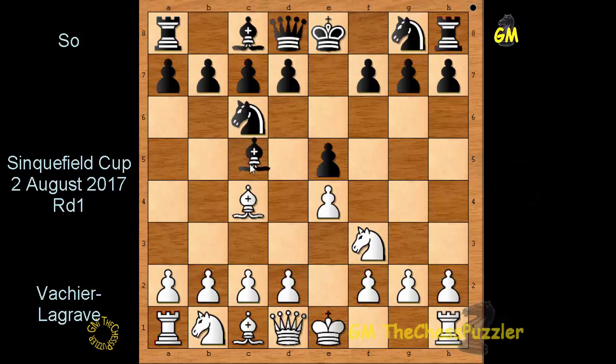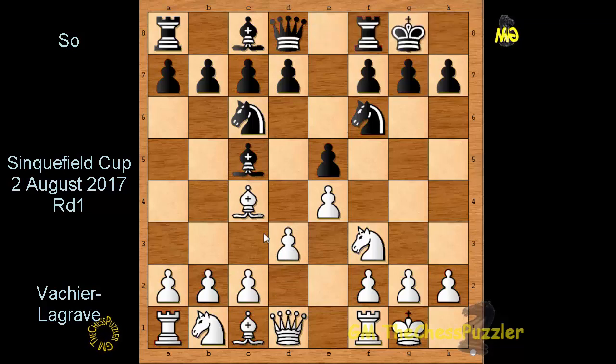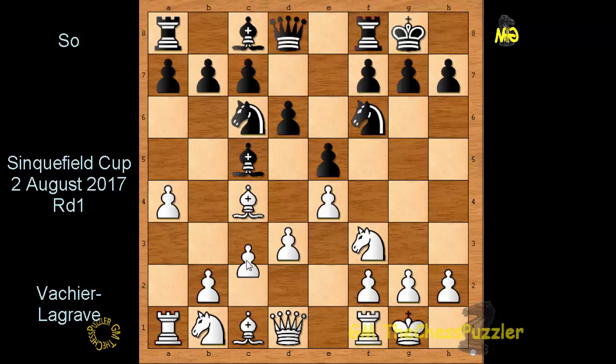Through Bc5, castles, Knight f6, d3, castles, a4, d6, c3, and a6 — allowing the bishop to escape just in case.